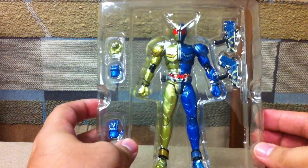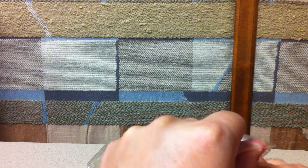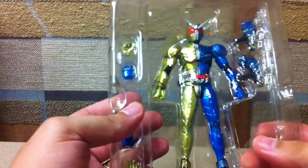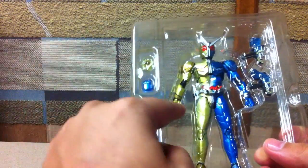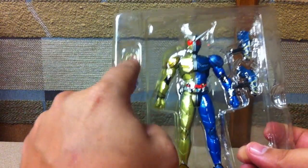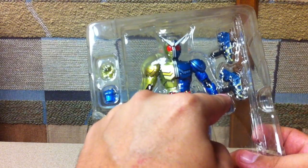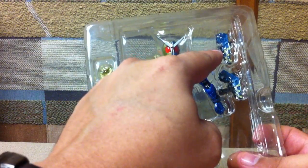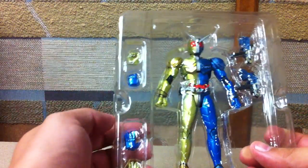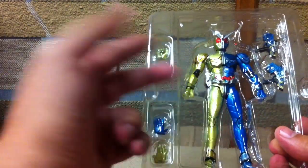I like the gold and blue — it looks really nice together. So we'll go ahead and get him out of here. As you can see, he doesn't come with quite as many hands as some of the other versions. He's got two closed fists that come attached, and two kind of open-fist hands so he can hold the guns. The Magnum Trigger comes in both modes — just the regular firing mode as well as the maximum drive blast mode — and then just a couple of open flat hands. He doesn't come with a pointy finger or anything like that.